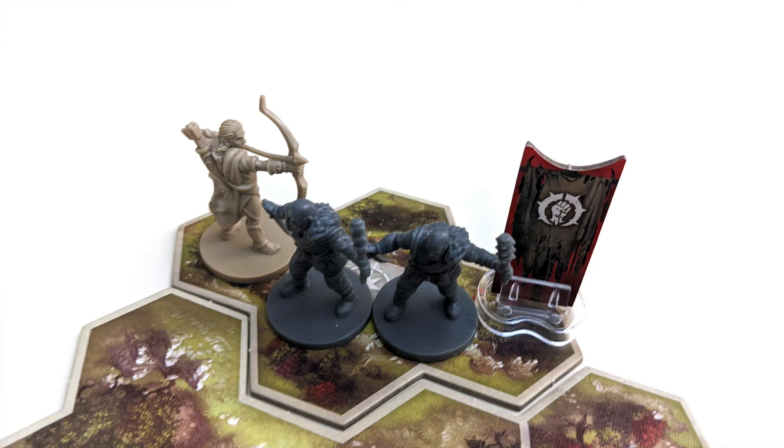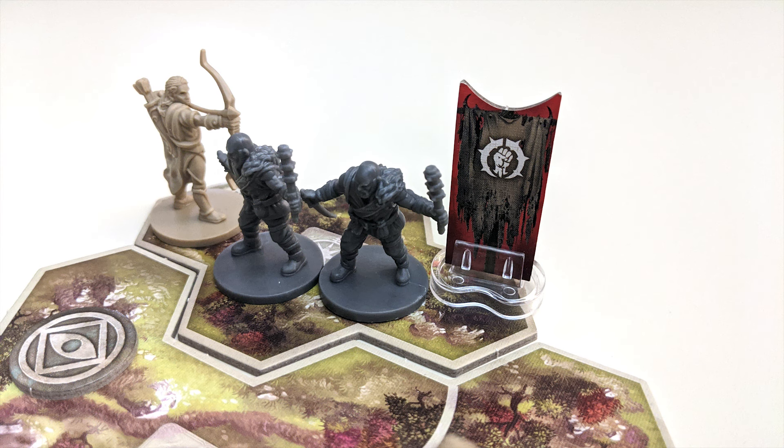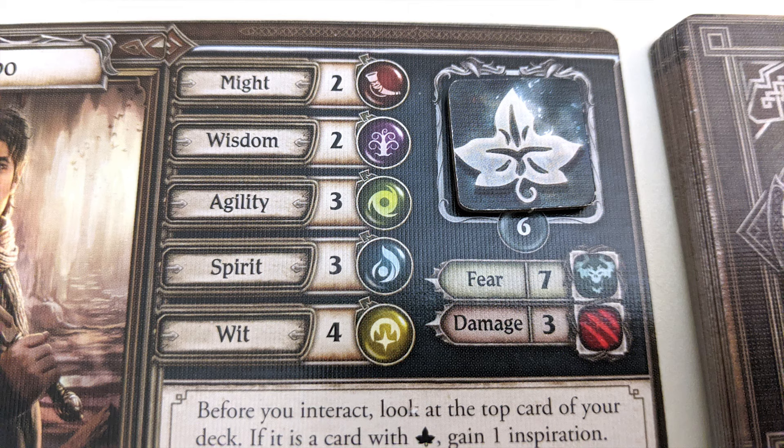Non-ranged items will limit you to attacking from that same space. To make the attack, you'll perform what is called a test. Tests are an important concept in Journeys in Middle-earth that will come into play frequently. A test will always correspond to one of the five stat types: Agility, Might, Spirit, Wisdom, and Wit. Each hero has a value associated with each of those stats on their hero card, indicating how proficient they are in each.